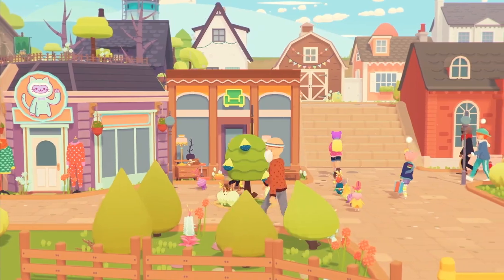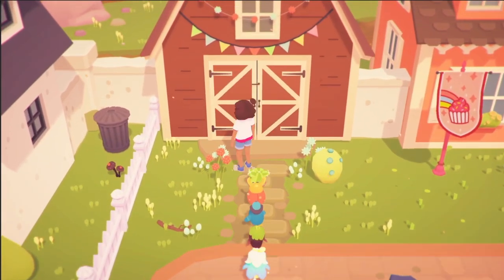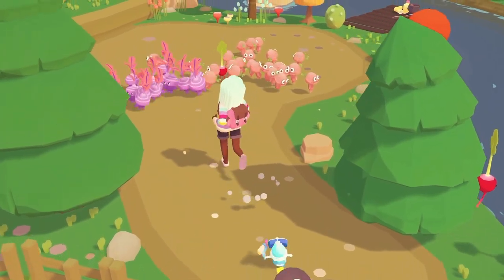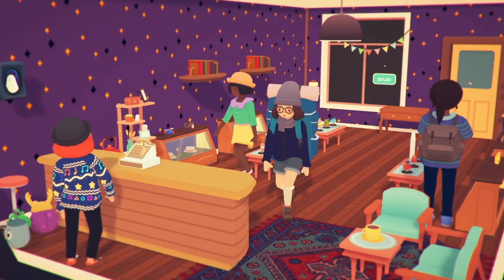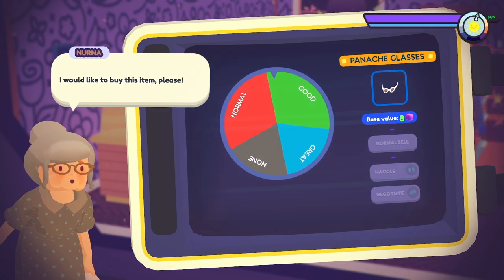You'll find a bunch of shops, clubhouses, and other stuff to do around town. Hang out at the dance barn to compete in daily tournaments, help revitalize the wildlands, talk to townsfolk, or just pick up mystery cans. There's also a player-run shop you can unlock, where you can sell items, haggle, and decorate.